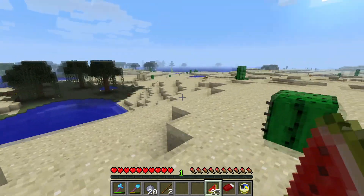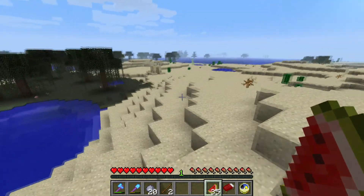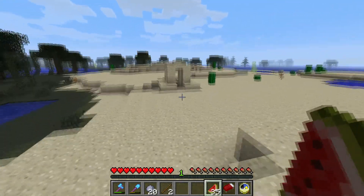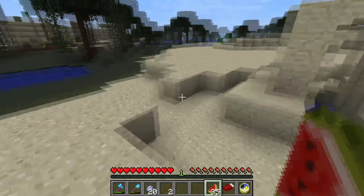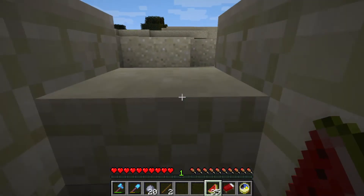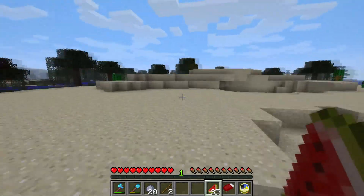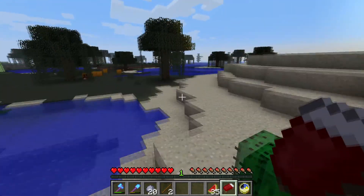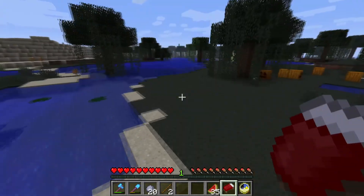I have finally found a swamp and I also found one of these things — the desert wells, I believe is what they're called. I don't think they do anything, but apparently they generate near cactus. But I found one of these, which is cool. I also now have a swamp, so I can now begin going through here and getting all the clay for today's episode.